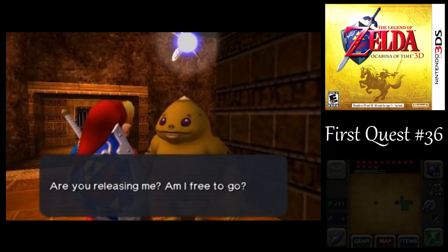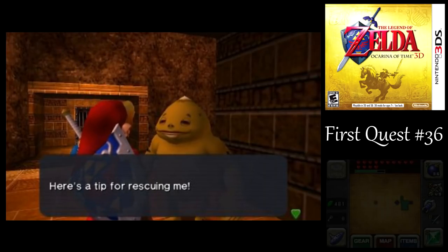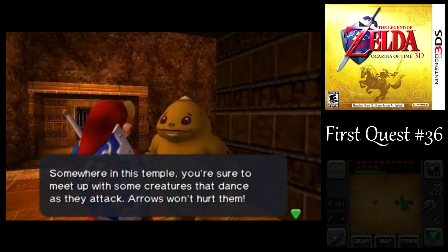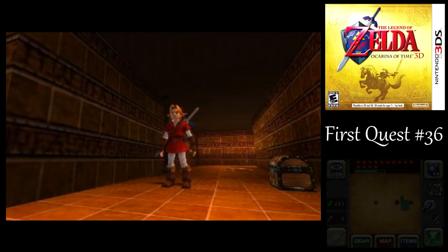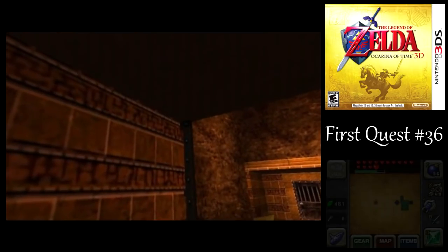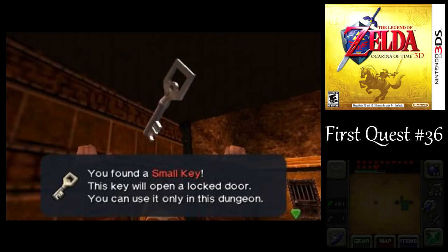Here's that Goron that I alluded to earlier — the one we couldn't rescue. But now we can. The Goron is talking about using bombs on the mini boss coming up. I couldn't even imagine how you would do that. Let's just warp back up top. I could climb back up, but that would take longer.